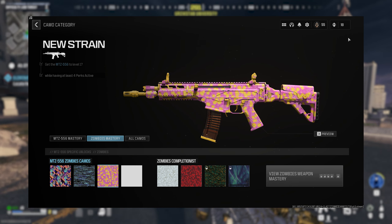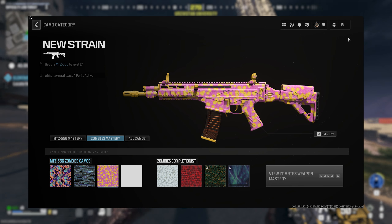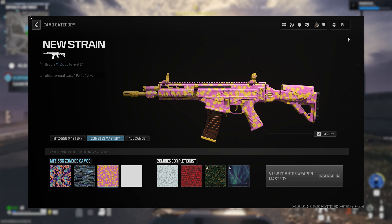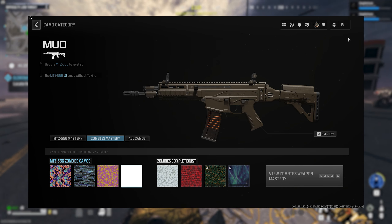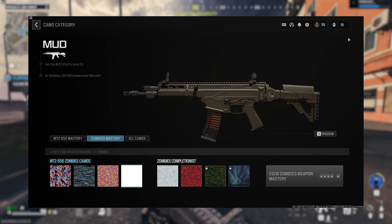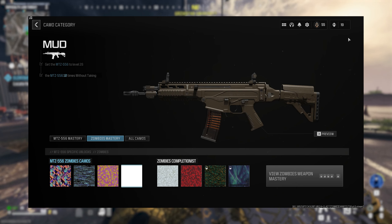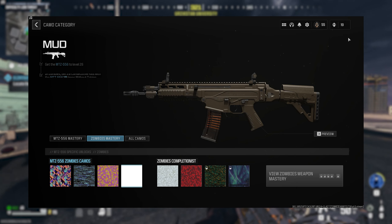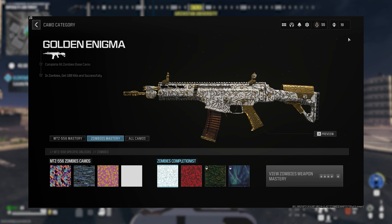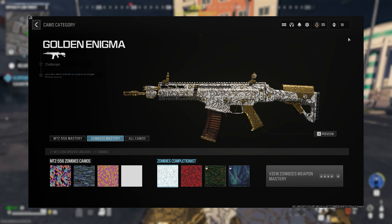The third challenge is called New Strain and unlocks at weapon level 17, requiring you to get 250 kills with four perks active. The last camo challenge in the standards is called Mud and unlocks when the gun hits max level 26 — get 20 consecutive kills without taking damage 10 times. Head to the exfil site for this one, run some zombies into a horde and unload, and you should get it done in one or two hordes. The mastery challenge is Golden Enigma: 100 kills then exfil.